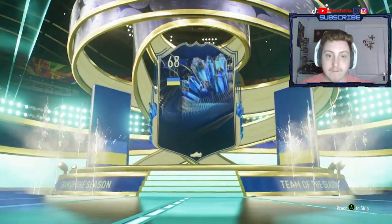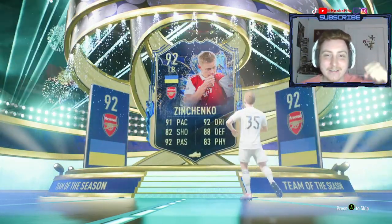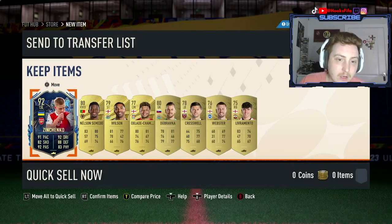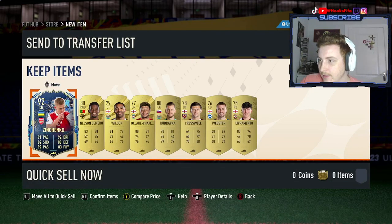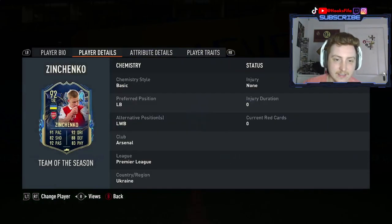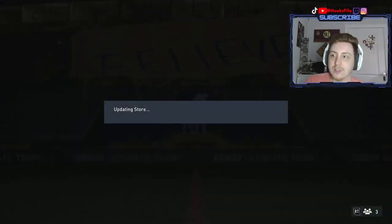Let's go - we got Ukraine left back Zinchenko! Huge Team of the Season packed already, can't believe it - only took three packs and we got a Team of the Season. He comes out as a common, which is strange - I'm pretty sure he's a gold rare but he comes out as a common for me. We also get three gold rares in there which is super nice. Zinchenko doesn't have any alternate positions and I've already got Robertson.